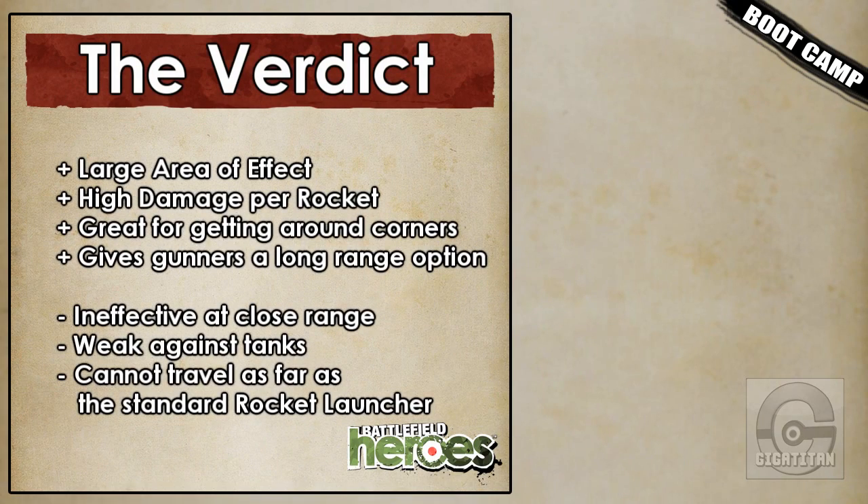The Dragon Cannon has high explosive power and damage, is great for checking around corners, and gives Gunners a better chance to survive at long range. However, it's ineffective at close ranges, doesn't do a lot of damage to tanks, and doesn't have the same range as an RPG.